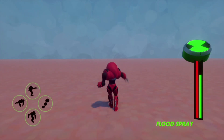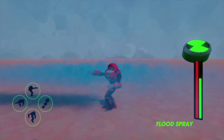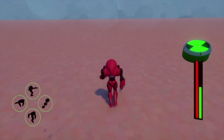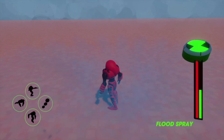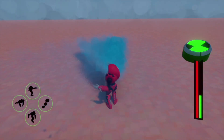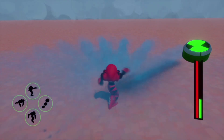His first special move is called Flood Spray. As you can see, you spray water in any direction you want. This is very powerful — it does 400 continuous damage, so 400 damage per second. It is used to activate water ports and deal damage to enemies.